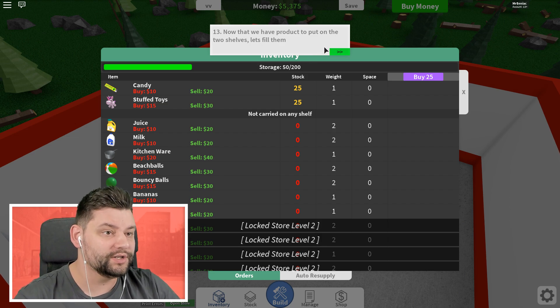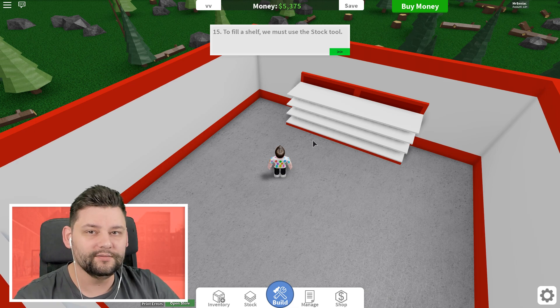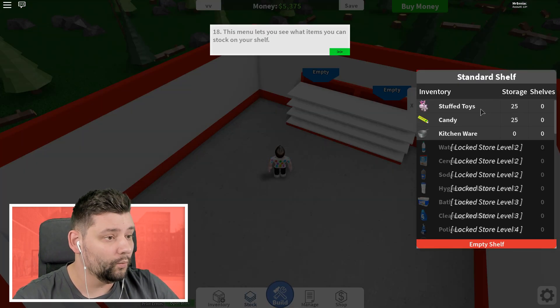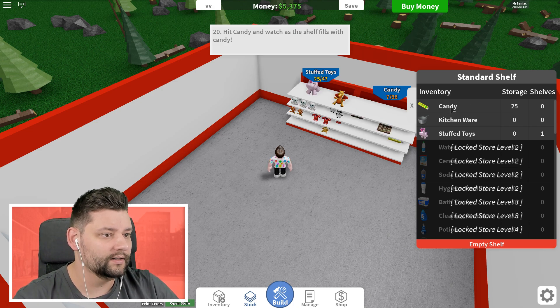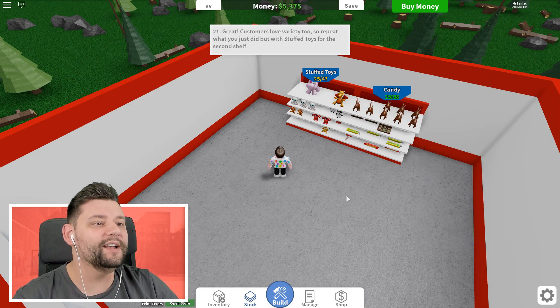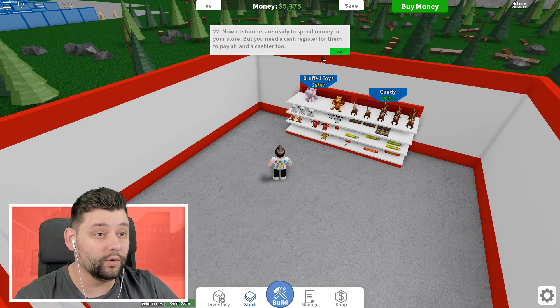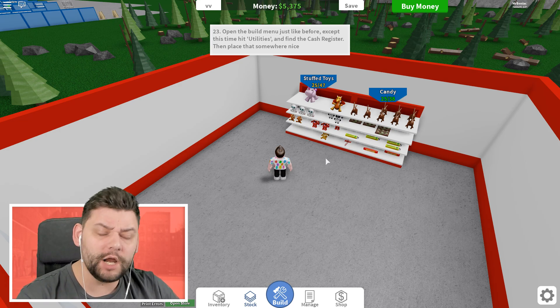Now we have these products to put up on the two shelves — let's fill them. Close the inventory screen. So to finish off we must use the stock tool. We can select stuffed toys on this one and candy on that one. We've done it! Now the customers are ready to spend money in your store. We need a cash register — we need that cash register to get that sweet cash money.